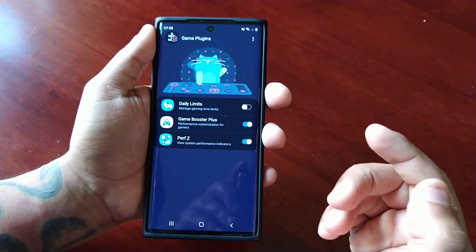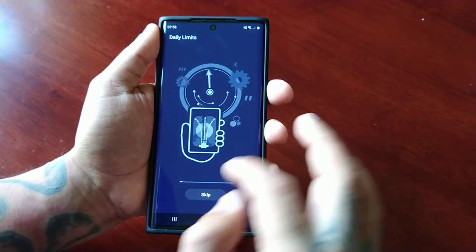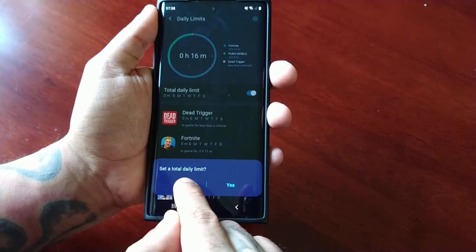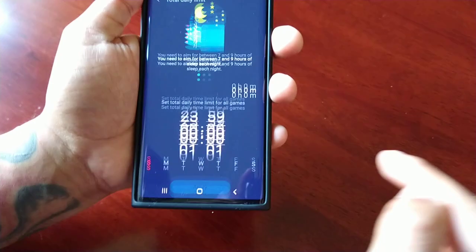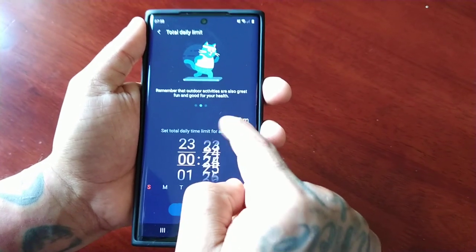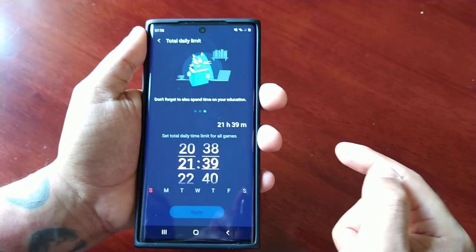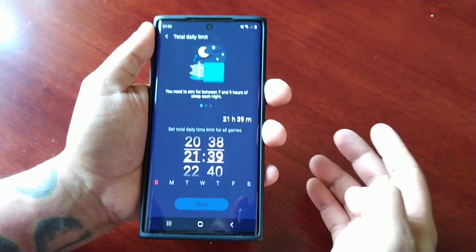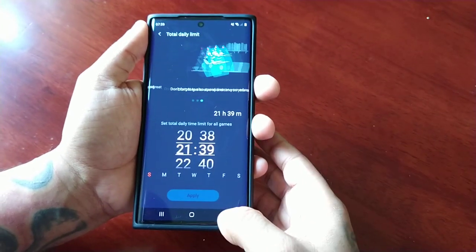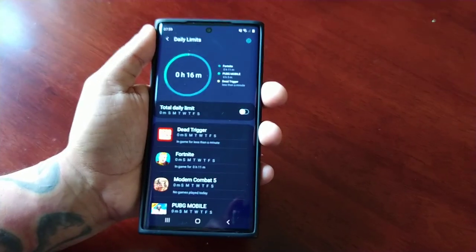The last one is daily limits. So if you're addicted to playing Fortnite or PUBG, you can set a daily limit. Let's say you want to play for one hour — just select this option, set a daily limit, and you can set it to play for an hour, 10 minutes, 20 minutes, however long you want. What this does is give you a notification that you've been playing for an hour and you've reached your limit, and then it won't allow you to play any longer. This is a really cool module that you can use on your Samsung Galaxy device.